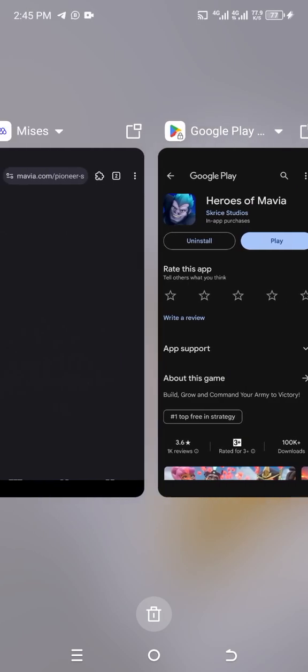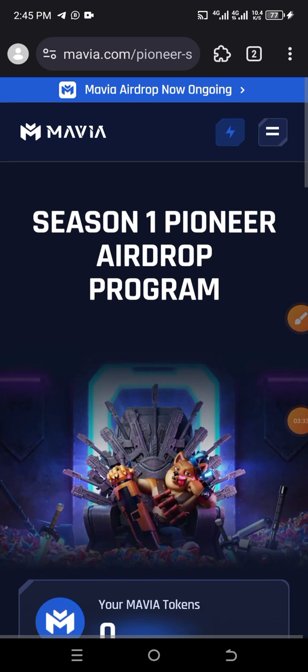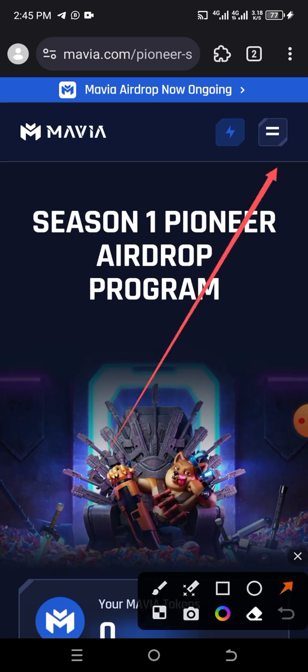After downloading, you open the game. As a new person, you will see down here 'Sign In With Google' and also 'Sign In As A Guest'. Don't click on 'Sign In As A Guest' — make sure you click on 'Sign In With Google'. Then use that Gmail that you linked to your Mavia account.